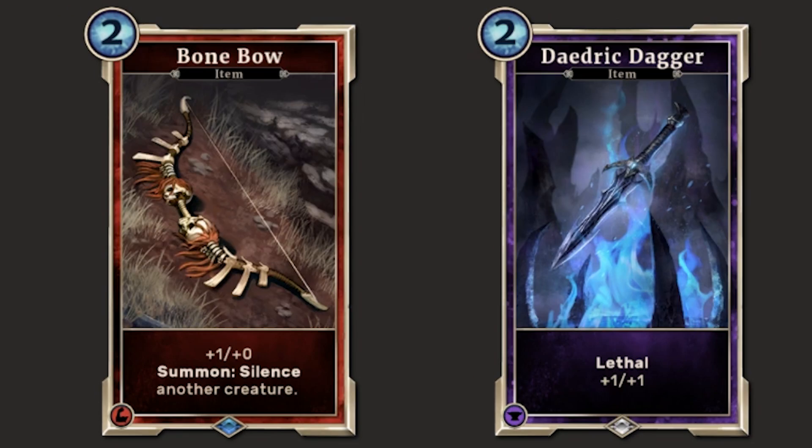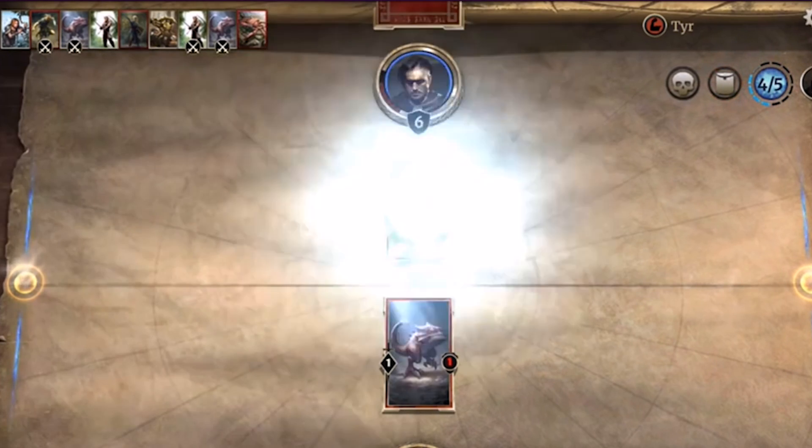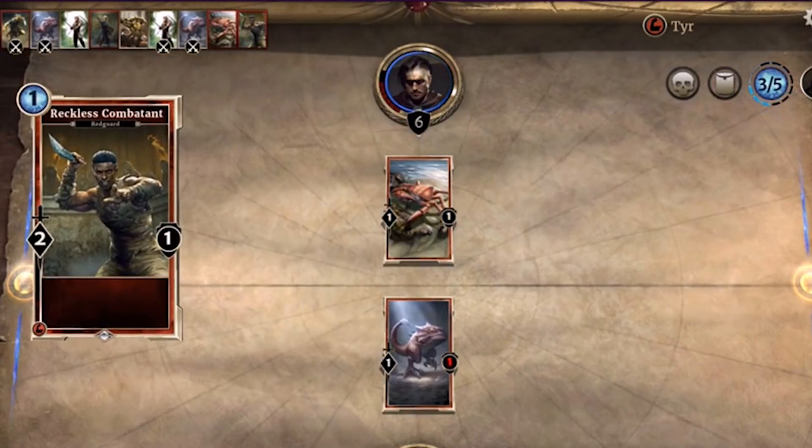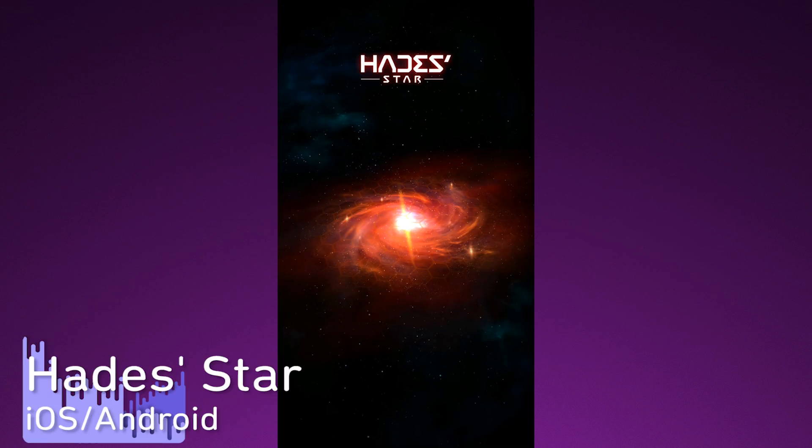There are four types of cards: support, actions, creatures, and items which enhance creatures. Each player starts with a deck of 50 to 70 cards, and once you reduce your opponent's health to zero, you win. Which makes you a star — a Hades Star.